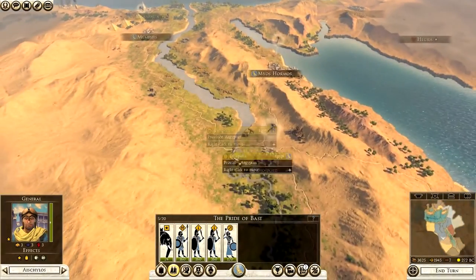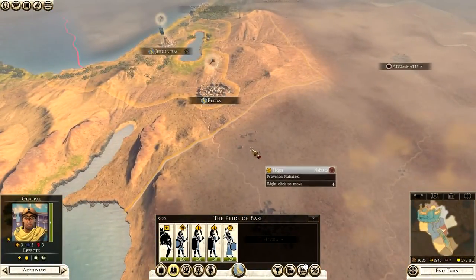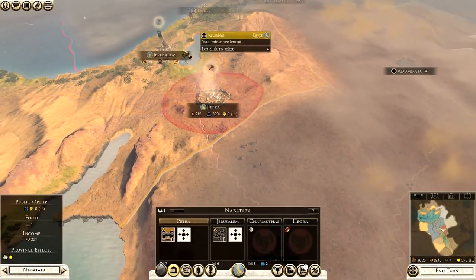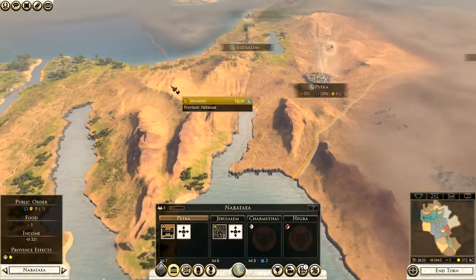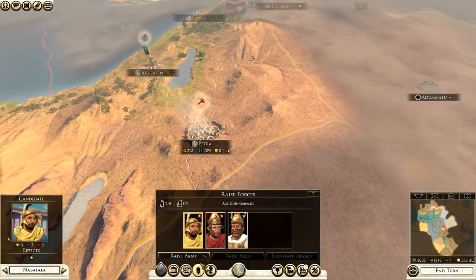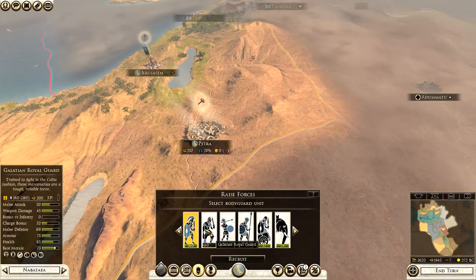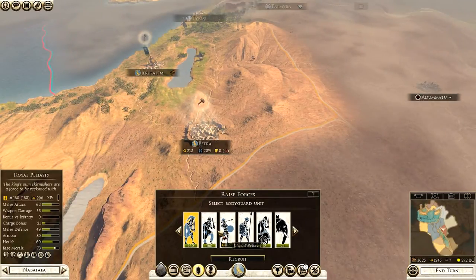Settlements in the middle don't really need a general — you want your generals on the outskirts where you plan to advance. So Petra, Jerusalem, and your capital Alexandria are where I'd advise having armies. At Petra we're going to raise a force and go for Chabrias. We can get Royal Peltas, which are a pretty good unit — decent melee attack, weapon damage, melee defense, armor, health, and base morale.